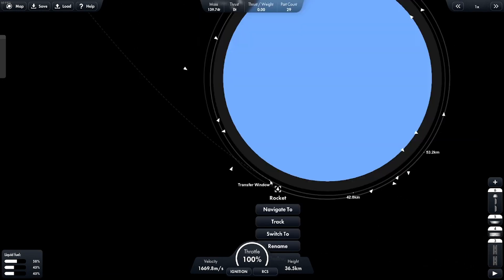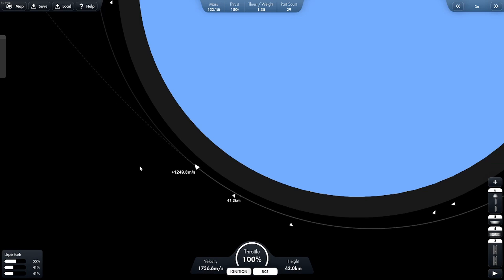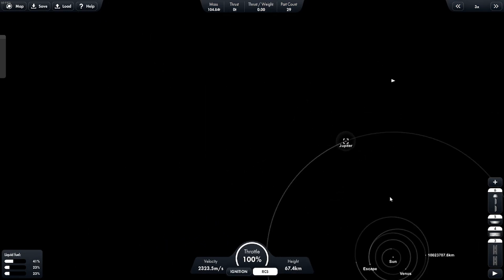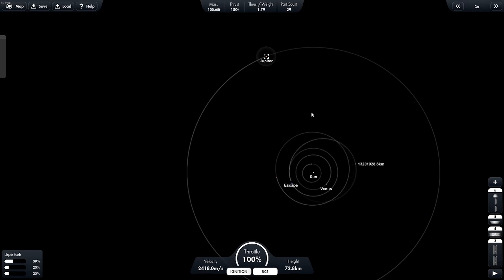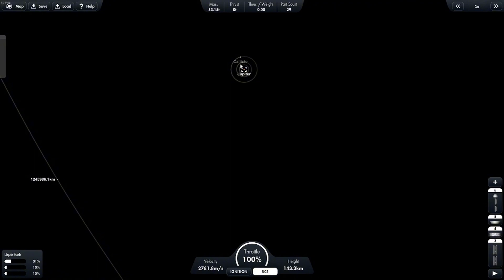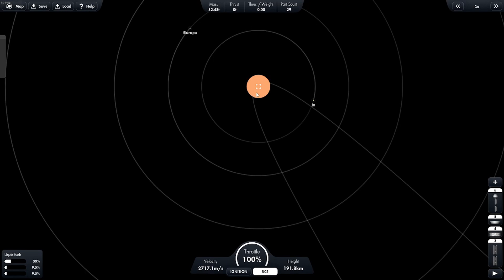Go to the transfer window, go to the Earth transfer window. Okay, now we're burning to get to Jupiter. It looks like there's no line that tells us how to get to Jupiter this time. Oh there it is — the navigation. Now we can line up our trajectory with Jupiter. This is where we're going to land — well, not land, it's a gas giant.